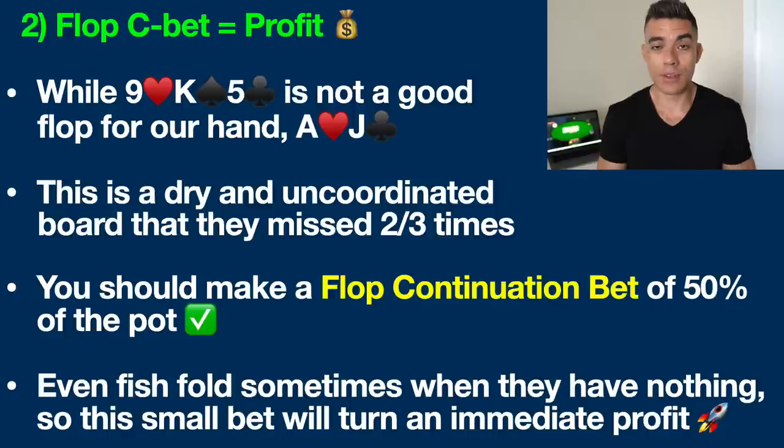So what does all this add up to? Putting the pieces of the puzzle together, we should be making a flop continuation bet a large percentage of the time here in position — getting to act last — because we know that even fish are going to fold their nothing hand sometimes. And since we're only going to bet a small amount of the pot, around 50% of the pot — for example, the pot's $10, you bet $5 — since we know that even bad players will fold their nothing hand sometimes, this small bet is absolutely going to turn an immediate profit for us.